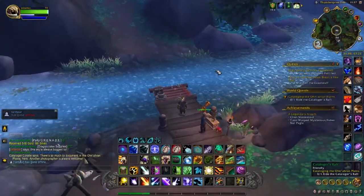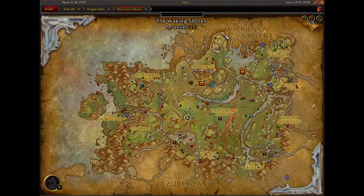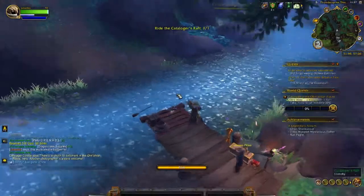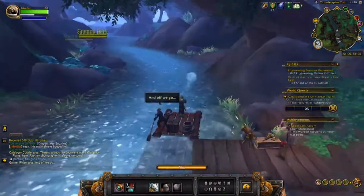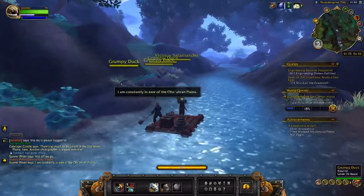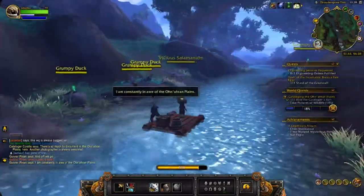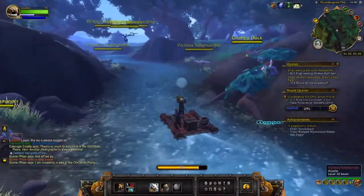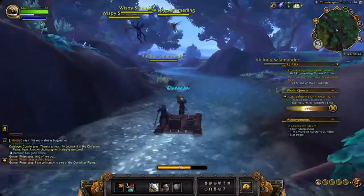This next cataloging world quest is located in the Ohn'aran Plains, just west of Cloverwood Hollow and east of Terrakai, in this river area. We're on the hunt for Nate Pagel. He's actually pretty far down the river, and he's on a bridge so you might miss him. I'll show you where he's located — our boy Nate, the fishing guru.